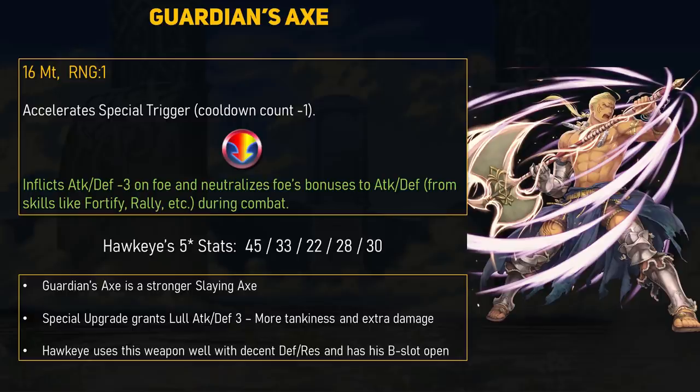The second weapon we have is for Hawkeye. He got the Guardian's Axe, which, just like Frederick's, is just a simple Slaying Axe with some extra might — nothing really wrong with reduced special cooldown. Instead of Death Blow 3, Hawkeye got something a little more interesting: Lull Attack and Defense. For 200 Divine Dew, Guardian's Axe inflicts minus 3 Attack and Defense on the foe during combat, and neutralizes the foe's bonuses to Attack and Defense also during combat. Lull Attack and Defense is a somewhat new B-skill, and getting it on a weapon already is pretty neat. He has great base HP and decent Attack, Defense, and Resistance, though his 22 base speed is rather low.